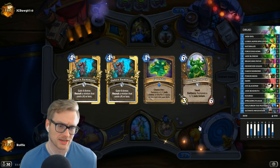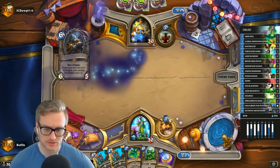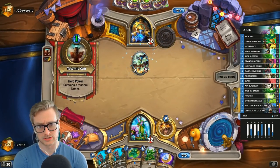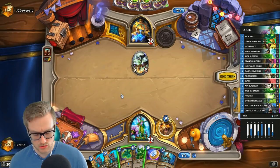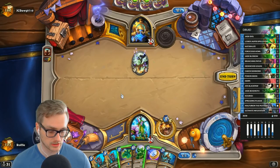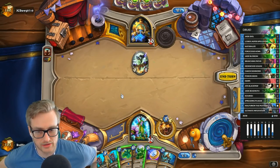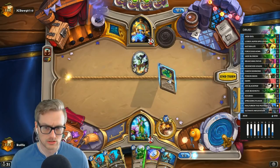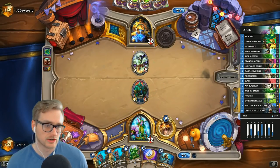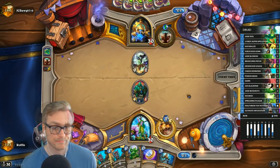Reno Priest is making a serious comeback thanks to its strong matchup against Even Shaman in most builds, and it has really good finishing potential with the inclusion of Regenerate. You can actually OTK somebody without either Raza or Anduin in play — you get an Emperor tick, play Velen, copy the Velen with Mirage Caller, and then use the new two-mana minion to turn your Flashheal and Regenerate into massive amounts of burst. There's a lot of flexibility in being able to combo people.